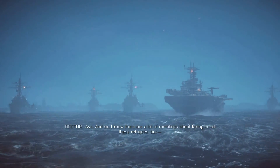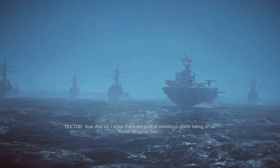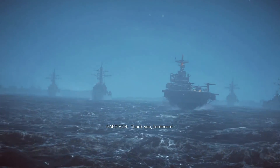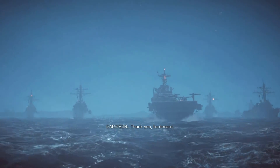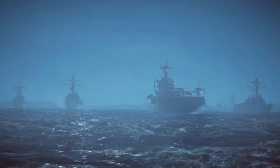When we reach the Titan, they'll be able to help. I know there are a lot of rumblings about taking on all of these refugees, but for what it's worth, I do think it was a good thing. Why am I getting such horrible frames on these cutscenes? I still don't understand how that's possible. Once the cutscene ends, my frames go back up to 30, and my frames go back up to whatever they were.